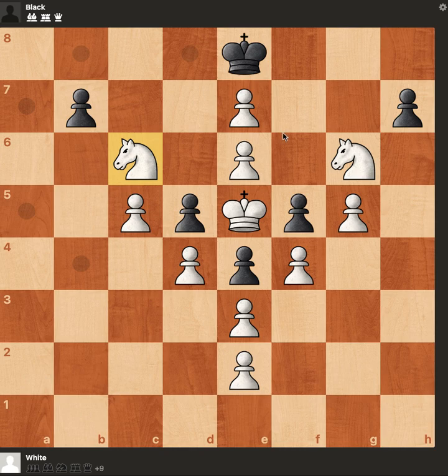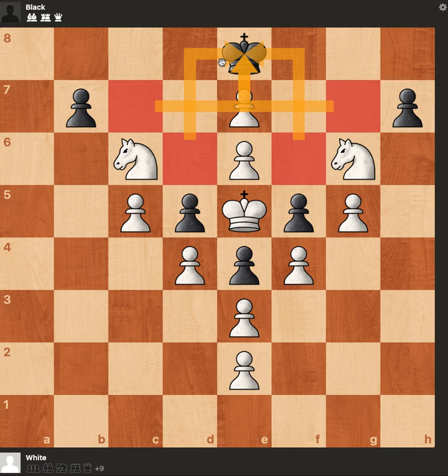The essence is we need to keep the black king on e8 forever. We can check with the knight from any of these four squares because the position is quite symmetric.